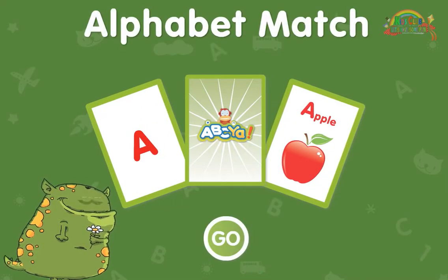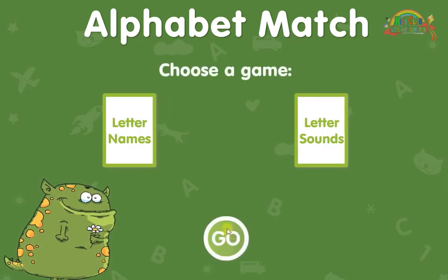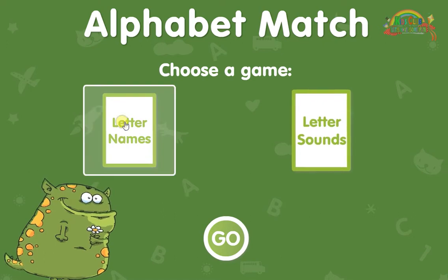Alphabet match. Choose a game and press go. Letter name. Letter name.